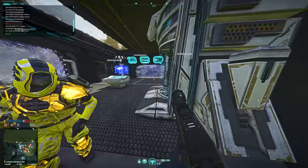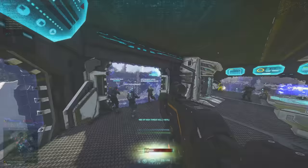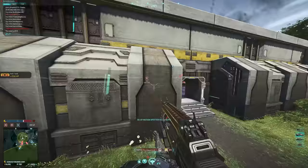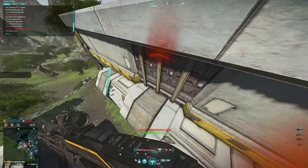Since the Surf and Storm update, underwater combat has become a theater of war that actually has a point behind it. Objectives are now submerged below the waves, and if you find yourself battling around these objectives, you need the right weaponry to get the job done. This is where the amphibious weapons come into play.